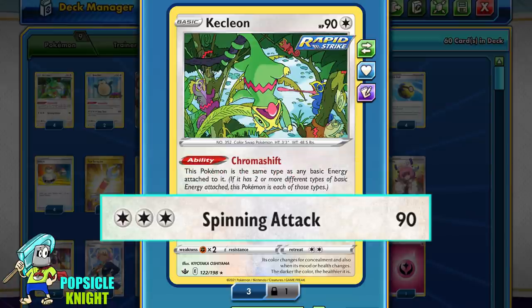It only has 1 attack: Spinning Attack. For 3 colorless energy, it will deal 90 damage. The 90 damage is a bit underwhelming, but because our goal is to hit for weakness, we can potentially deal 180 damage for every attack.